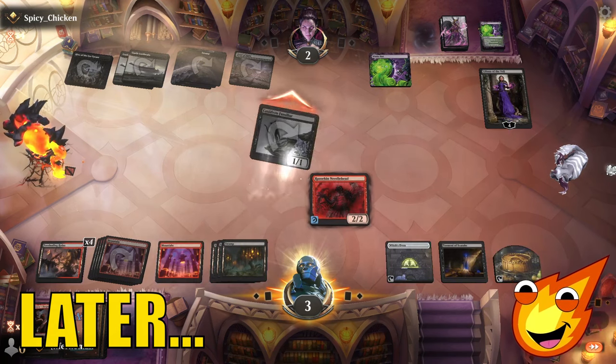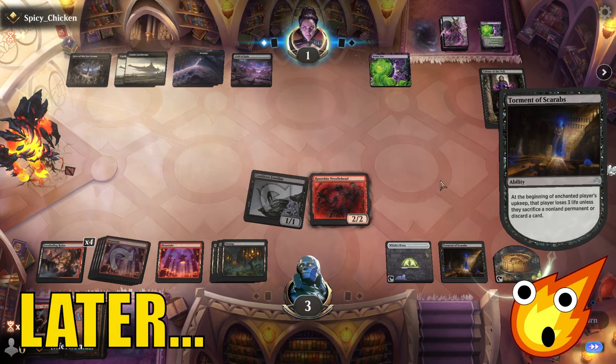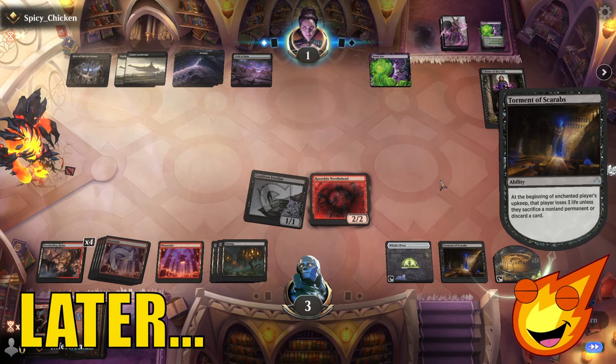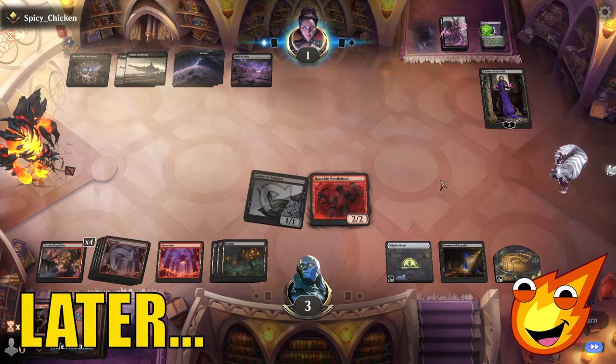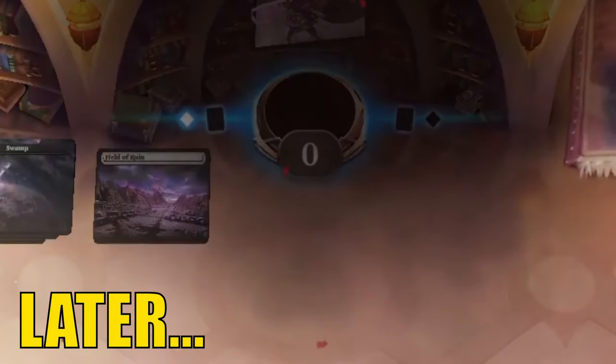Oh my goodness. Draw the card — you are punished. Torment of Scarabs punishes you. It doesn't matter. We could even get rid of the cat right now, and that still punishes our opponent. Razorkin Needlehead. Do whatever you want, opponent. Yes, yes, yes!